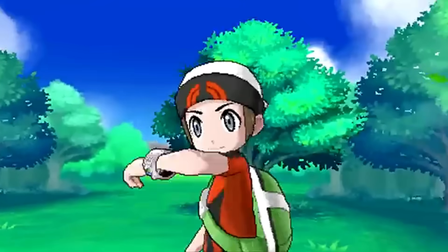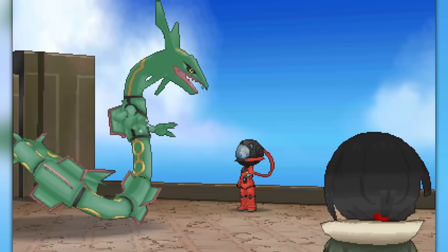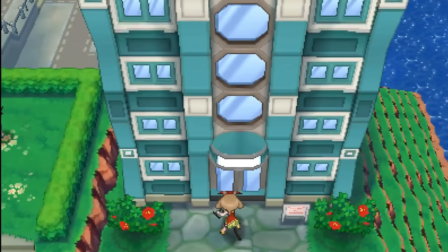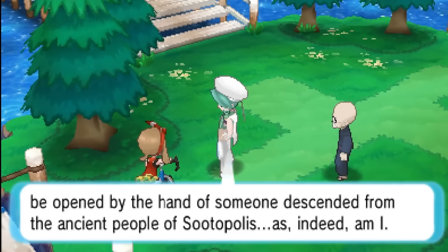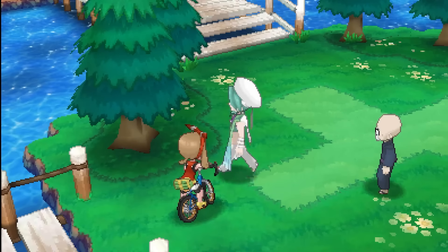We've now officially reached the halfway point on the Megastone speedrun count with about 3 more hours left. Bear with me as we approach the final bits of the Delta Episode. We're first going to want to make our way into Mossdeep Space Station one last time for some direction from Steven Stone, then fly off to Sootopolis City for a chance encounter with Wallace, who makes a small mention of Sky Pillar before walking off.